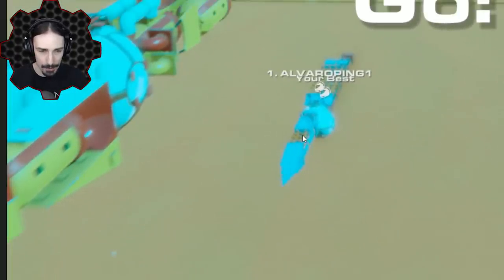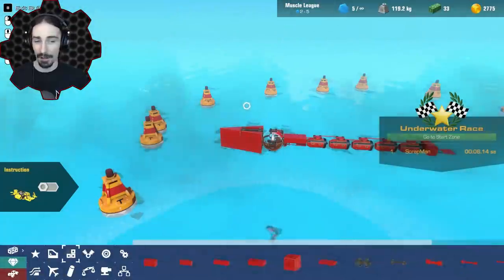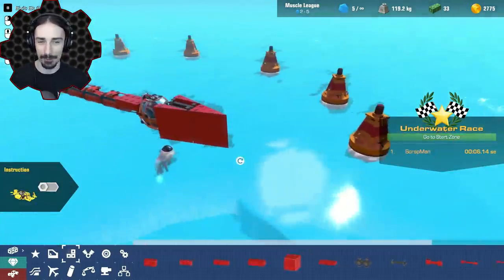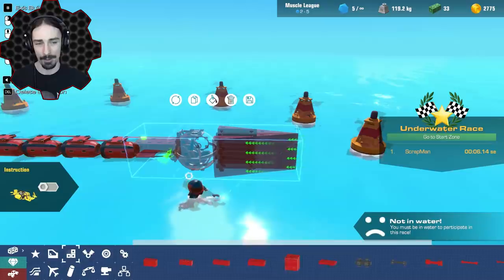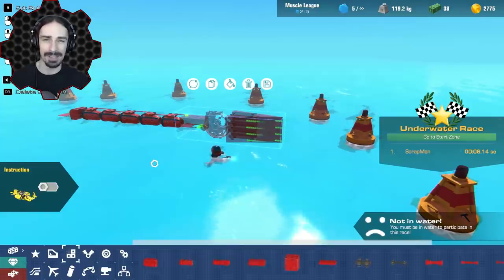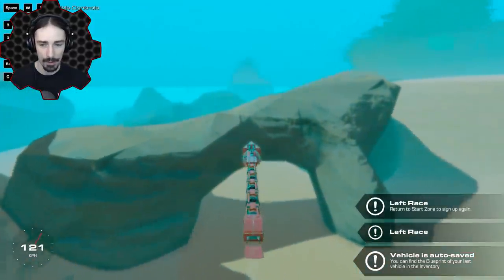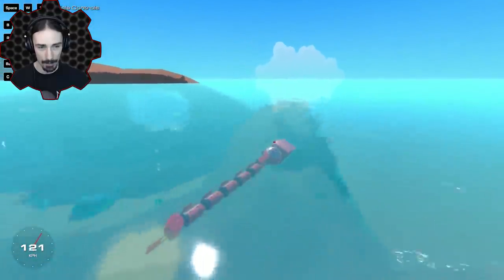Number one here also seems to use wedge blocks up front. So our next strategy is to see if we can add some more water-cutting capability to the front of our vehicle. I just put a giant wedge on the front and filled the empty space with lighter grid blocks — I don't think that will add resistance since the water pushes around them. What was our max — 117, 118? Let's see if this gets us any higher. Whoa, look at that — we're at 121 now, though turning is a lot more difficult.